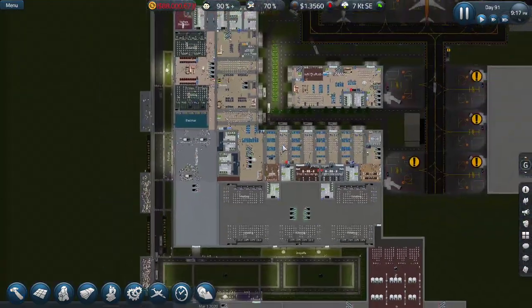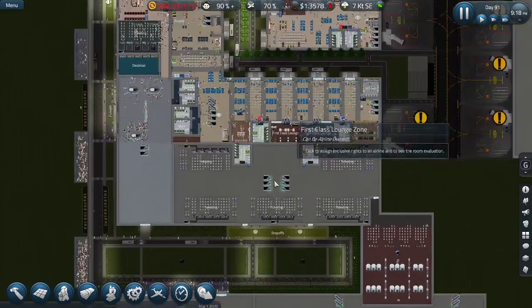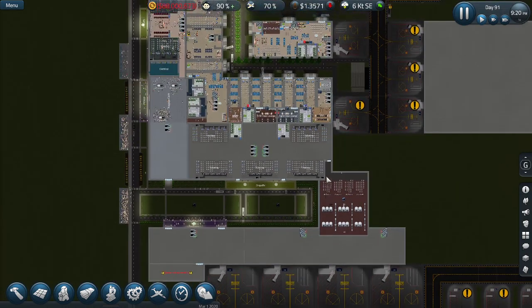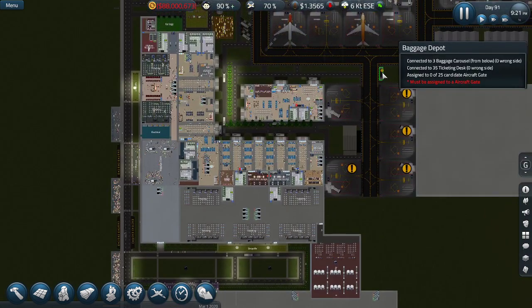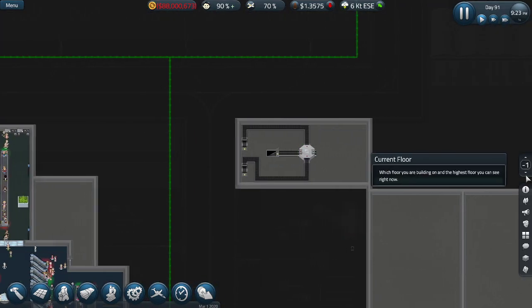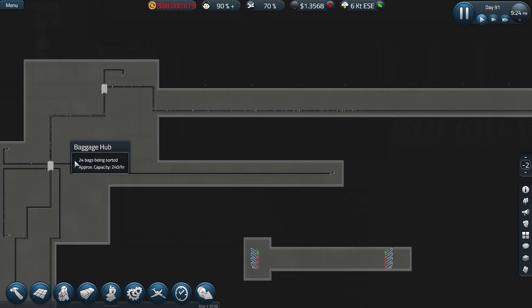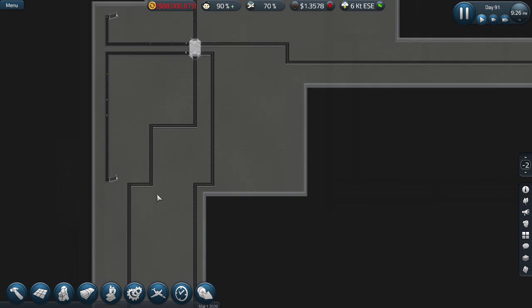Moving on - what are we gonna do today? I'm gonna experiment a little bit and run it faster than usual. I've done more work by the way - I'm just not showing it. This is connected right now. I'm using a mod - a small baggage hub is now connected to the underground level minus two.